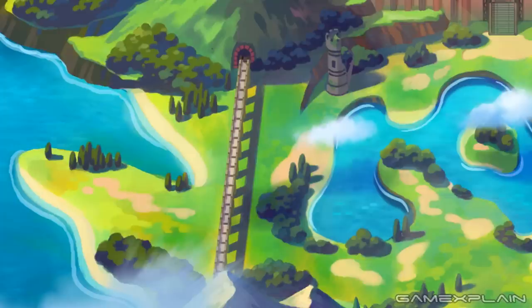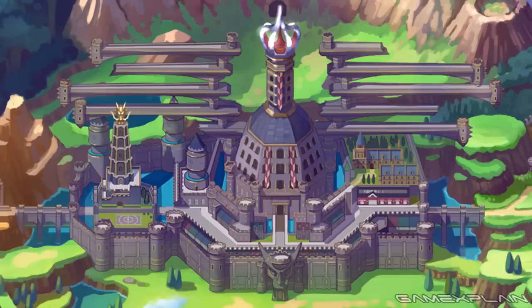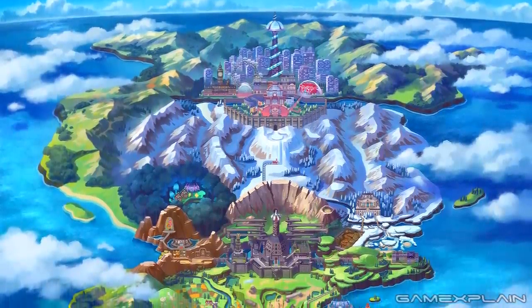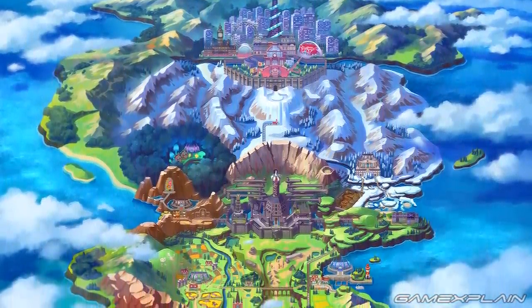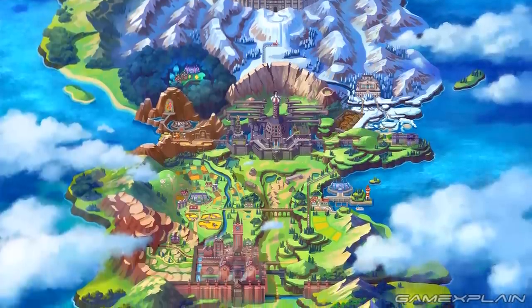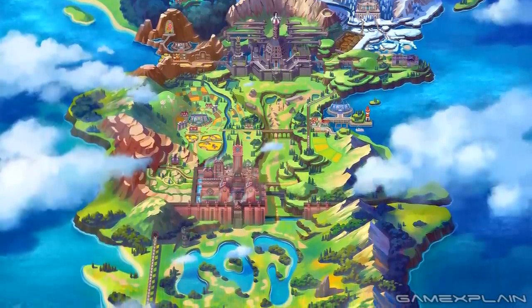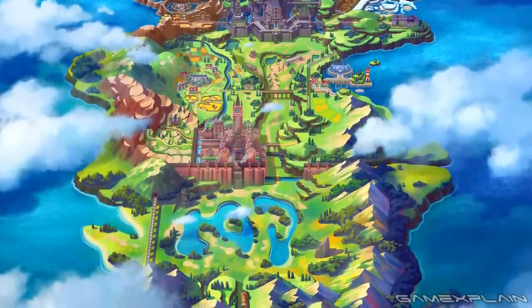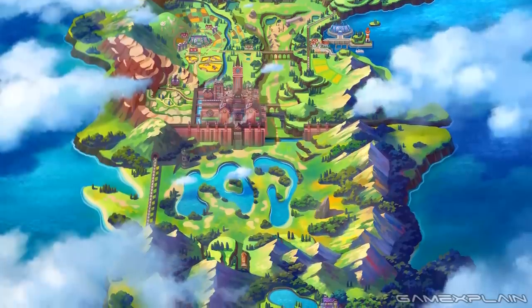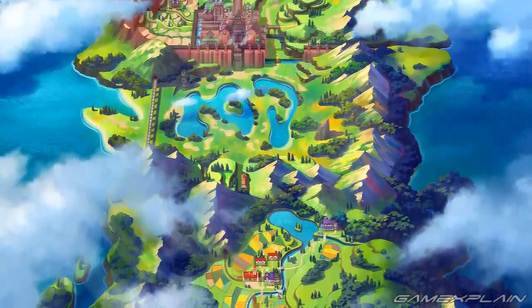And this isn't even mentioning the new Evil Team's base. That could be in any of the places we just mentioned, or the complex near the Icy Drifts, or even somewhere in the Fortress City — nailing down where these specific places might be is a tad tricky. Pokémon does enjoy throwing some curveballs at us on occasion, but that's everything that we could find on the Galar Region map.